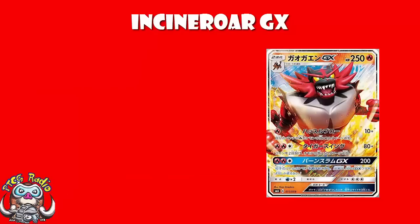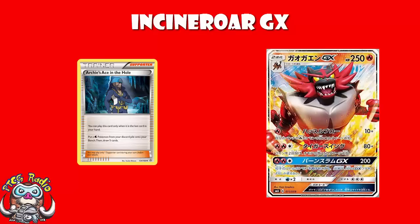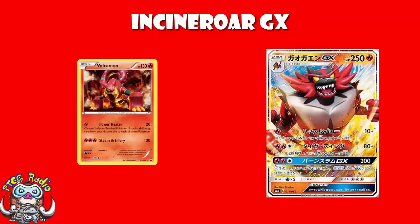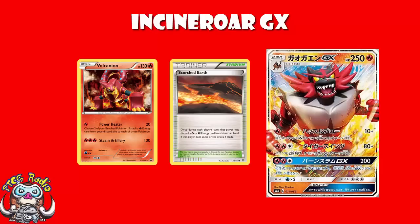Now, it does give up two prizes — it's a GX, that's a problem. It's also a Stage 2, and there's no shortcut here. There's no Forest of Giant Plants, there's no Archie's Ace in the Hole. You've got to do it the old-fashioned way by manually evolving or using Rare Candy. But one of the things I love about Fire Pokémon nowadays, you can afford to take an extra turn or two to set up while you use Baby Volcanion to do 20 damage and attach two Fire Energy from your discard to your bench. You can use Scorched Earth — the Stadium for Fire Pokémon — which allows you to discard energy ready to recover with Volcanion while drawing extra cards. But the problem is Skyfield for Incineroar really is good — I would generally be in favour of playing Skyfield here.